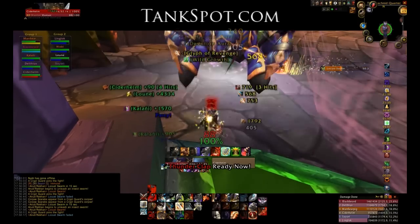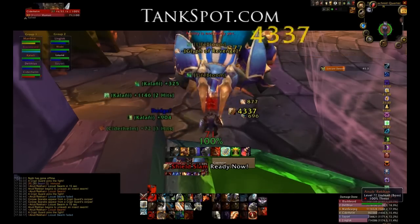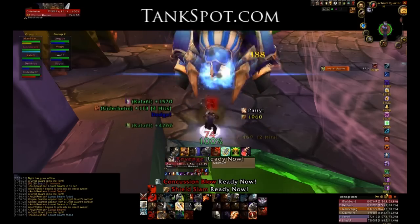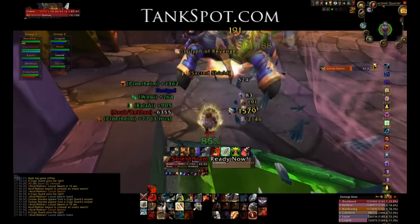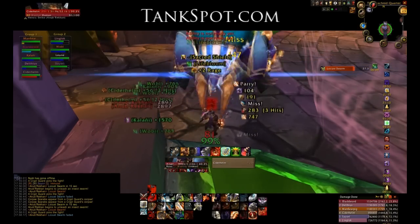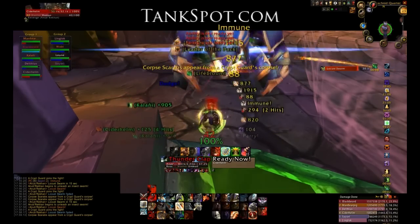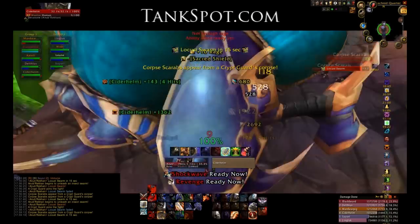The corpse scarabs aren't too big of a deal on their own. However, if anybody dies during the encounter, they will also spawn corpse scarabs. The scarabs can cascade quickly: one person dies, their scarabs kill another, that spawns more scarabs, which may kill a third person — and then maybe a crypt fiend corpse explodes on top of that. It's a quick way to wipe, so keep people topped off as often as possible.